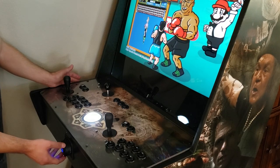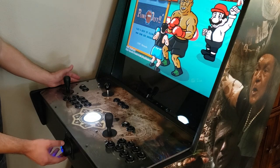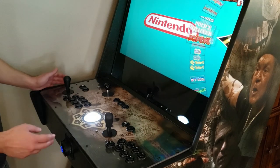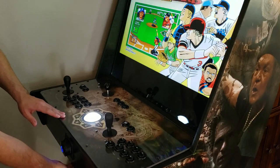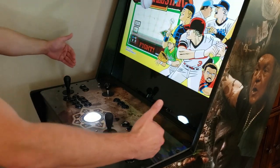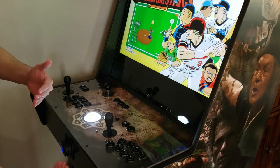Volume control for your Stealth and Classic cabinets is up front, and it gets pretty loud. For the Megacade — the big boy — the volume control is on the bottom, since the Megacade has an extended control panel that comes out a bit further.